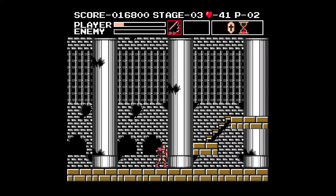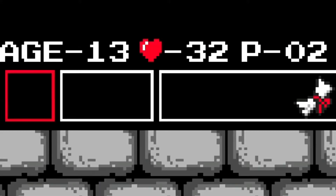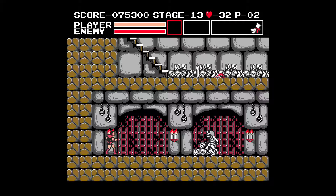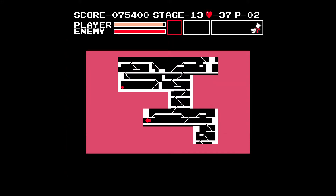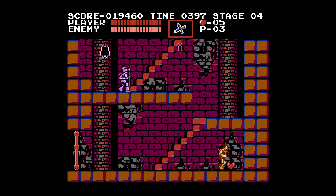After you beat a boss you get your health restored like in the NES version, but once you start the next stage, you lose all of the upgrades and items you got in the previous stage, except the map. You basically have to start from scratch, with most of what you gathered thrown right in the trash. You do keep your hearts from previous stages, which is something that didn't carry over in the NES version, so that's nice.